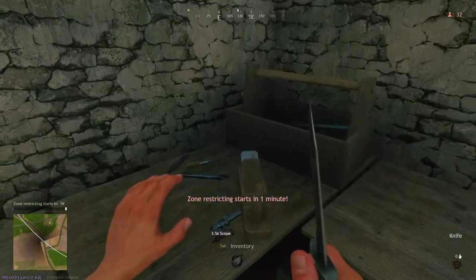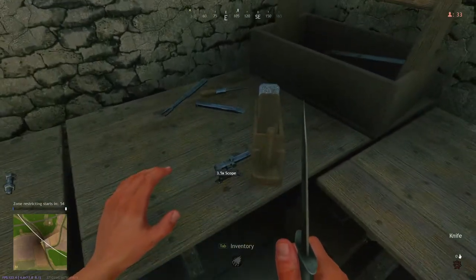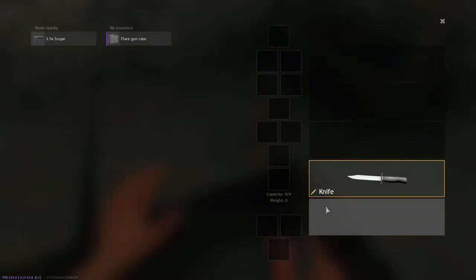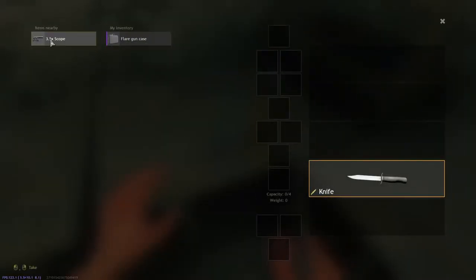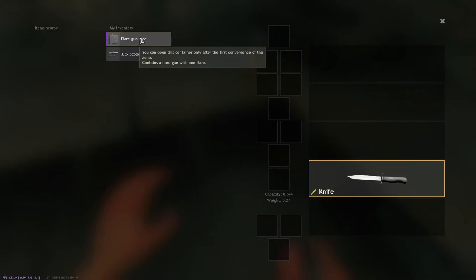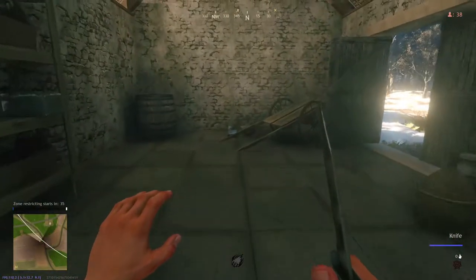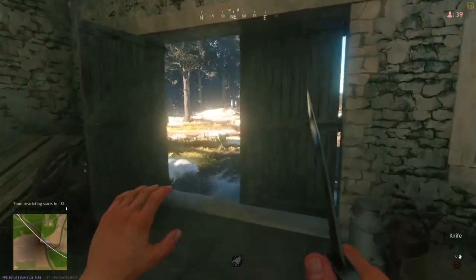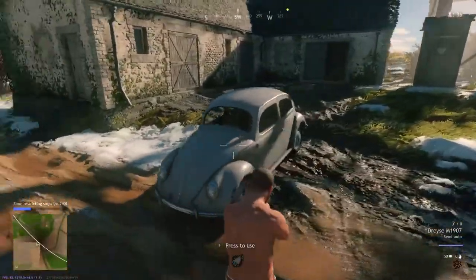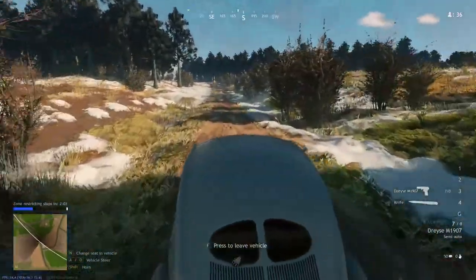Press F to open the door. What's also kind of crazy is that you get zombies — there's like a horde of zombies in here. Press Tab for inventory. I got a knife, a flare gun case. I can put stuff together. I don't know if I like the first-person view. There's an arrow on the map — is that a vehicle?